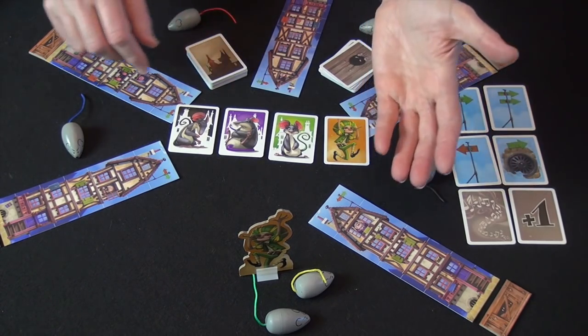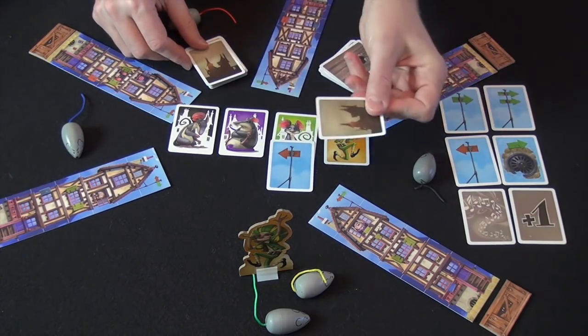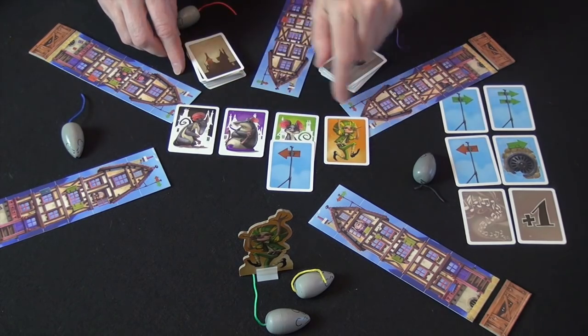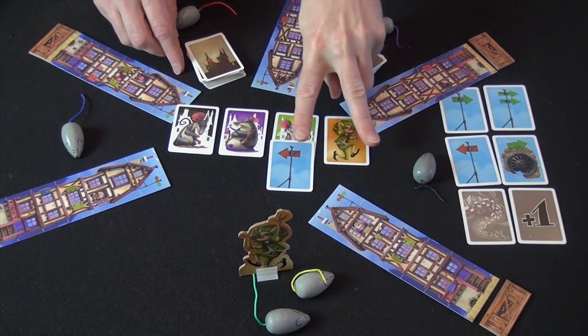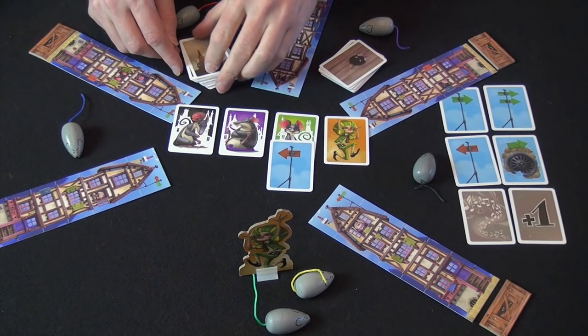The first player plays a single card onto one of the figures and then draws a replacement from the deck. Each other player, taking turns in counterclockwise order, plays two cards onto two different figures, resolves any of those figures if needed, and then refills their hand of four cards.